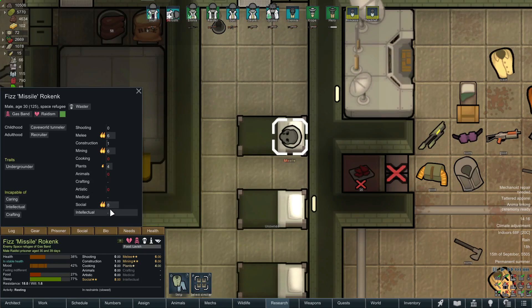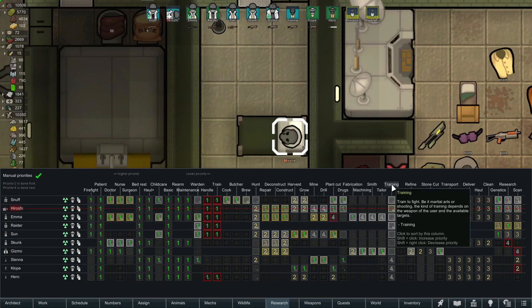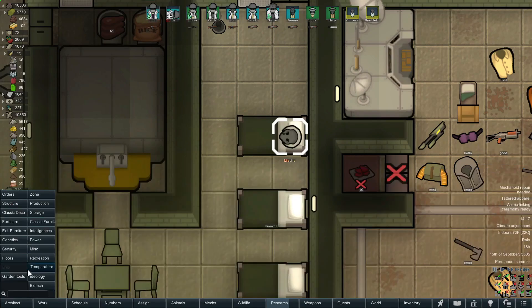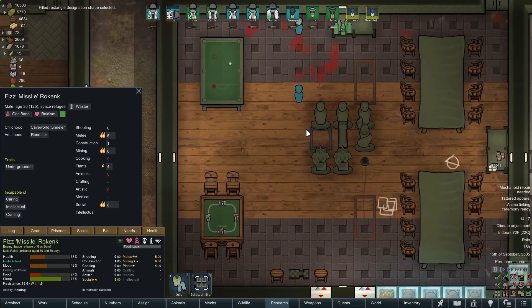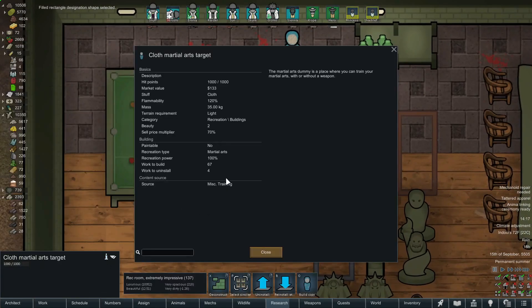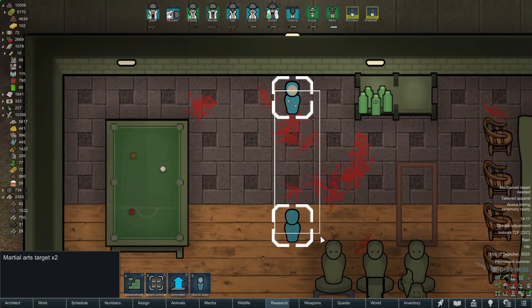That means he can't really stone cut, scan, or research for us, but in his downtime we'll just have him train melee. That is an option. Fortunately there's training here — this particular category is brought to us by a mod that allows us the shooting target and the martial arts target. Really fantastic recreational additions. This is the Miscellaneous Training mod — I highly recommend it if you want simple recreation things or shooting and melee training, because it helps your pawns increase their skill.